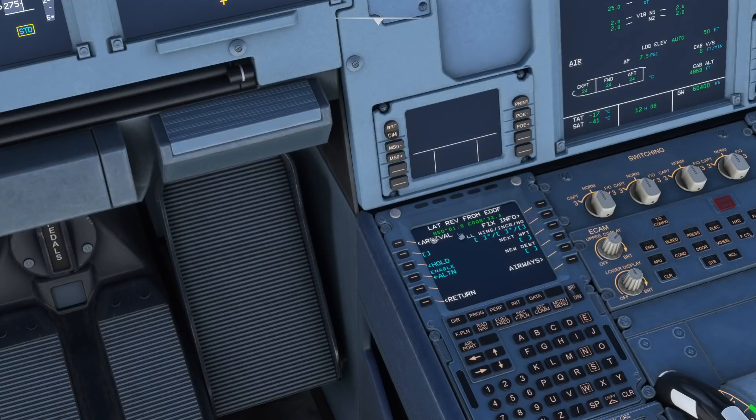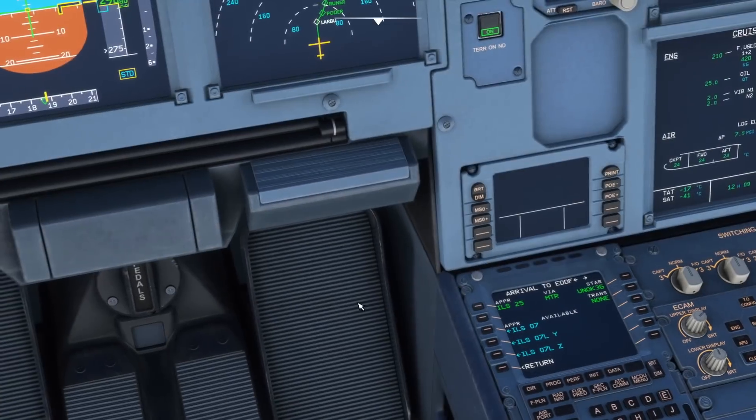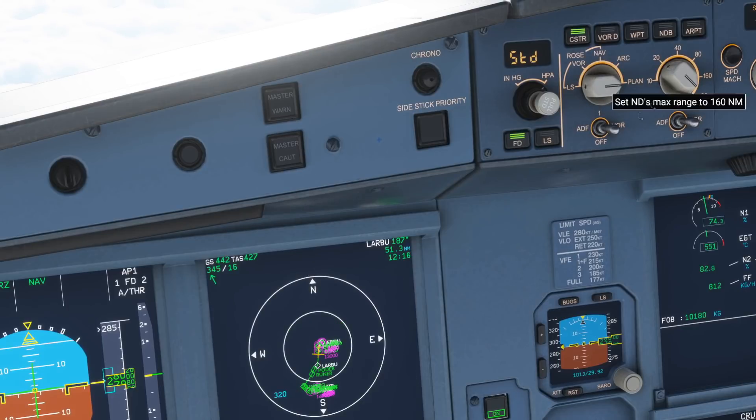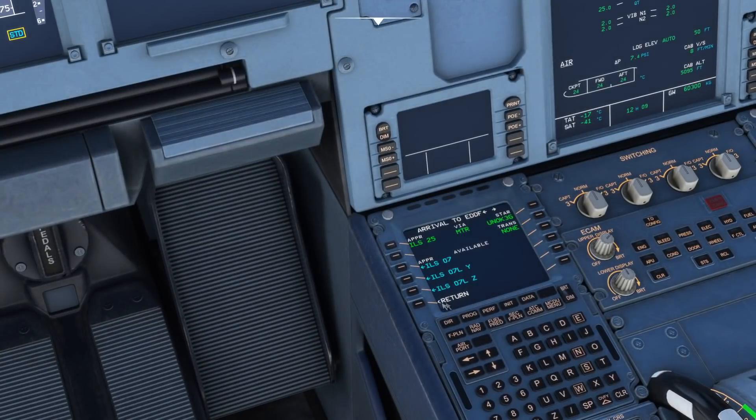Go to your flight plan page by pressing F-Plan, then select the line select key next to your destination — EDDF — so I can just select next to that. Then press Arrival. In the real aircraft that would actually appear on the right side, but anyway we press Arrival and there we go. We can see ILS 25 is the approach expected via Mike Tango Romeo, with the UMOK 3 Golf arrival. If I go to Plan it will let me zoom in and see what's going on.